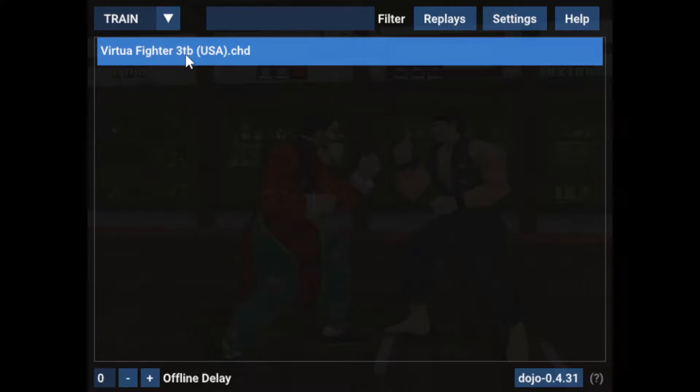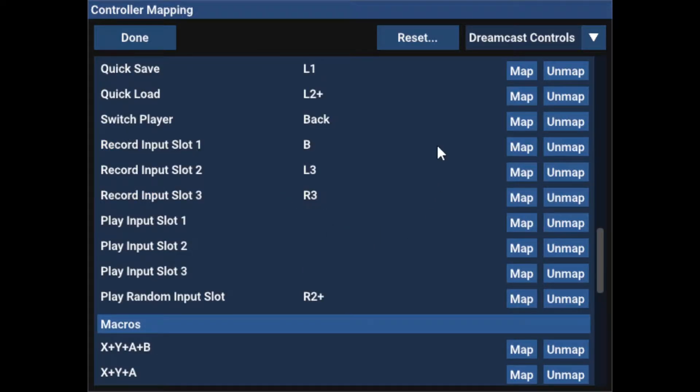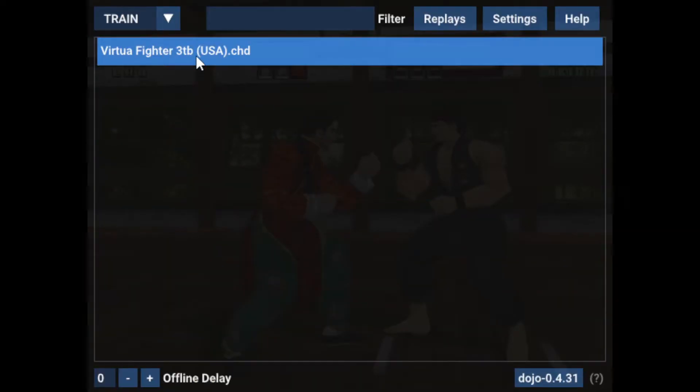We're going to go into training mode. I already have all the buttons set. In case you need to look at where those are, you go into Settings, then Controls, map your controllers, go down to the Training section, and that's where you can do things like quick save, quick load, switch player, and recording inputs. The current version of Dojo allows you to do random input — you can record up to three options and it will randomly play back whichever of those three you recorded.